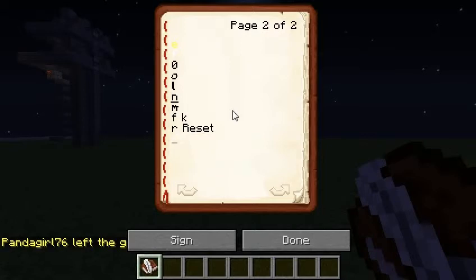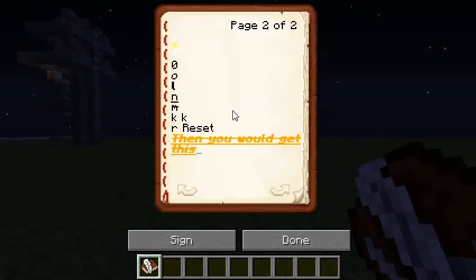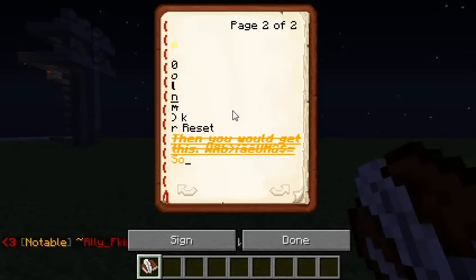You can combine these. So let's say you did the symbol then 6 for gold color, then O for italics, then L for bold, then N for underline, then M for strikethrough — you would get all those effects combined. And if you added K, you'd get the scrambled effect too. To reset it all, you'd type the symbol then 0. Or if you just wanted to reset the effects like strikethrough, bold, underline, and italic — but not the color — you could type the symbol then R.